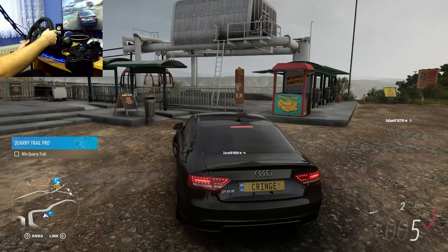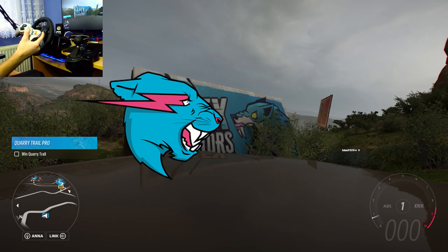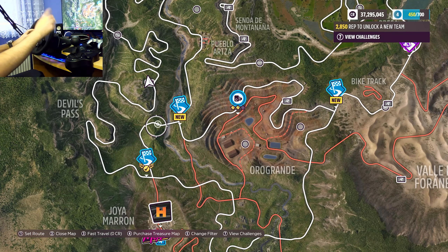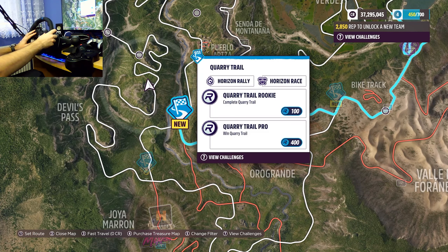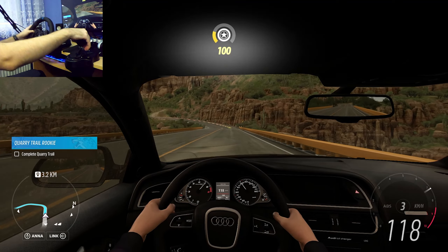There's an Apex Predator board — I'm gonna get that. Where is the board? It kind of looks like Mr. Beast's logo. Let's take it — boink, nice! All right, and the game is telling us to win Quarry Tail. I guess that's where we're going. Look at my pro driving skills.